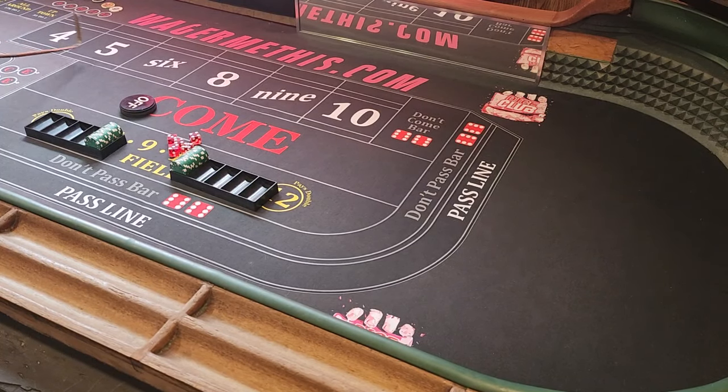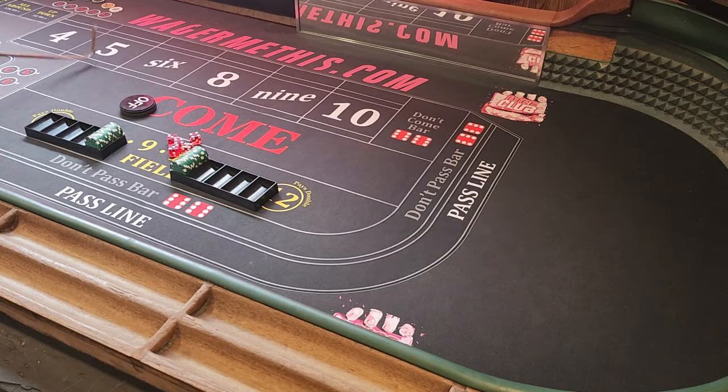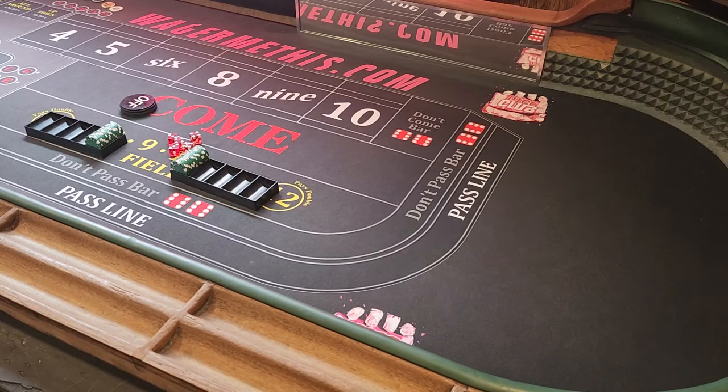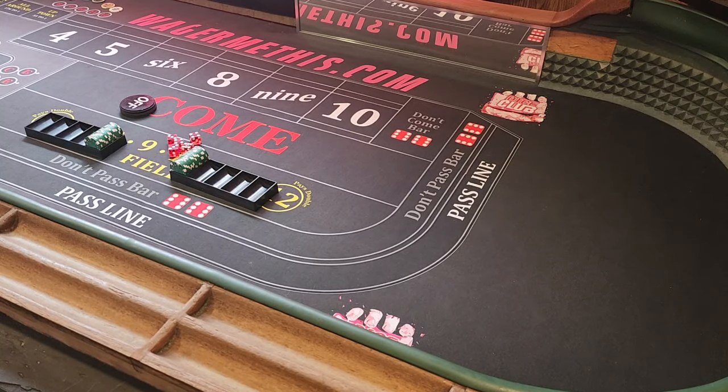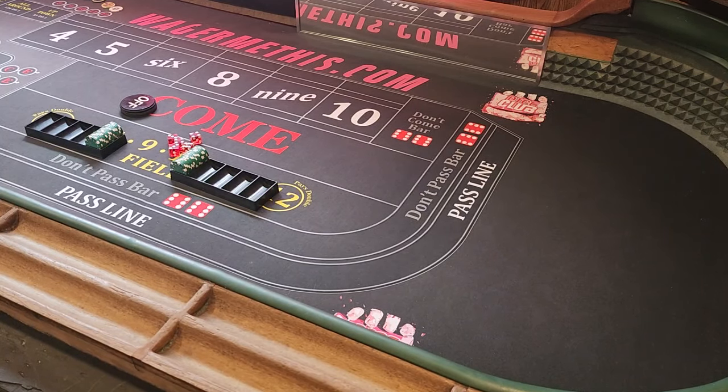When you look at the game in five-dollar increments, to make that fourteen dollars back you'd have to put ten more dollars on the five. So to get to a forty-nine dollar payout you'd have to put thirty-five dollars on the five. Essentially that fourteen dollars is worth ten dollars of bets. For example, if you had a place five for thirty-five and a buy four for twenty-five, they pay the same but the place five costs ten dollars more in risk.